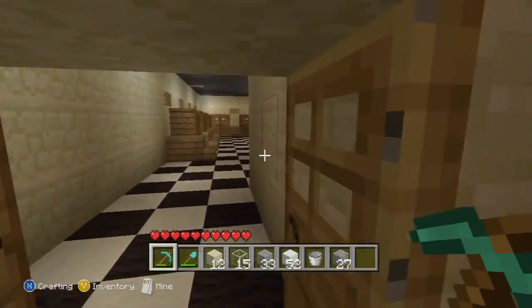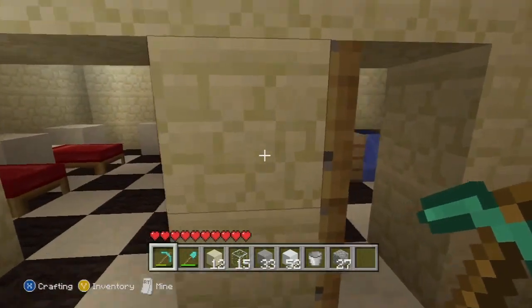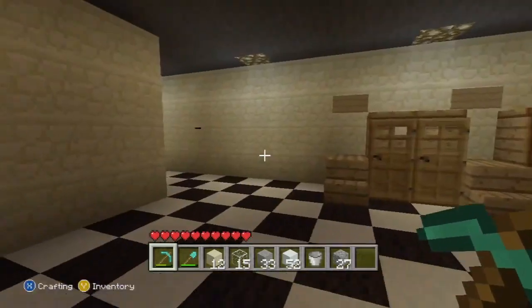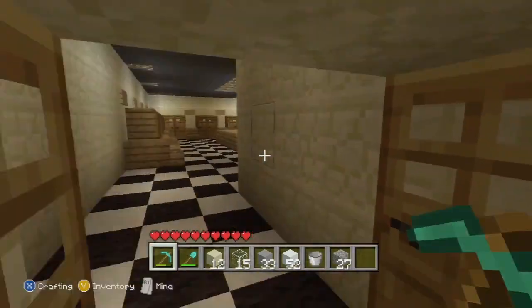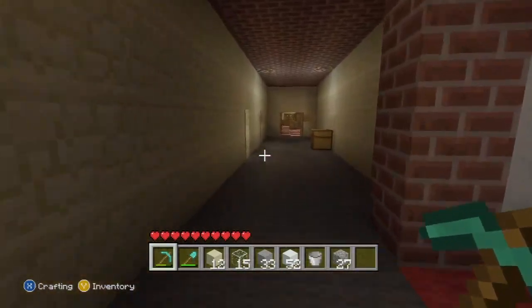I'll quickly take you down here to the away dressing rooms. We have some toilets again, physio, jacuzzi, shower - all the same stuff as the other changing rooms. There's not really that much difference. Maybe the fitting room is a bit smaller in that one, but that's about it.